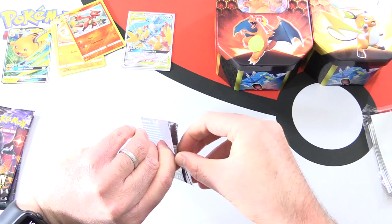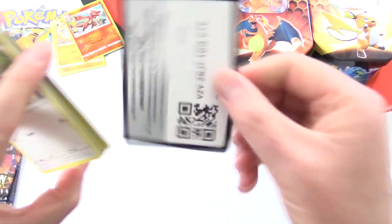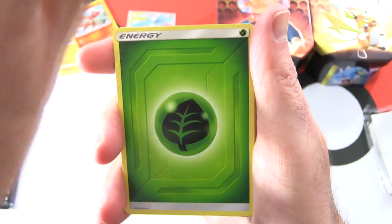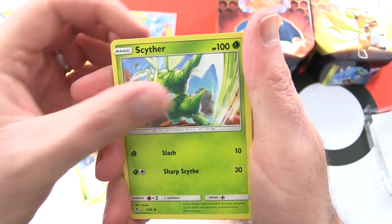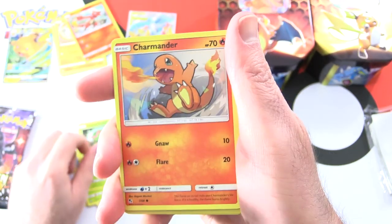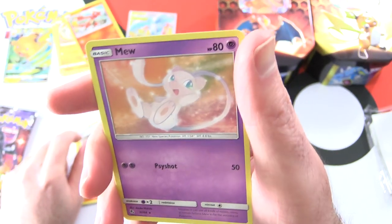Off to a great start already. I don't think that one's in the shiny vault, but still it is very shiny indeed. Those GXs really pop. Code Card. We've got Grass Energy, Chansey, Brock's Grit, Scyther, Eevee, Ekans, Paras, Caterpie, Charmander, Blaine's Last Stand, a Reverse Holo, and a Mew as the rare.